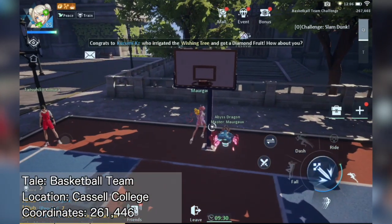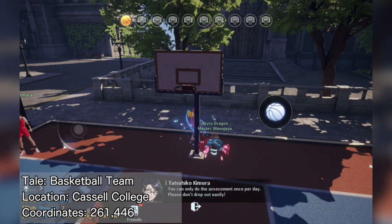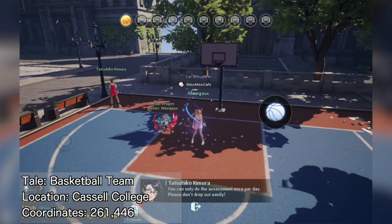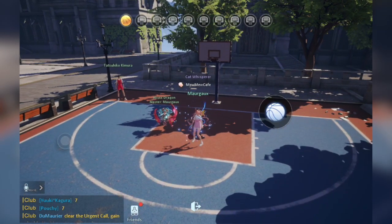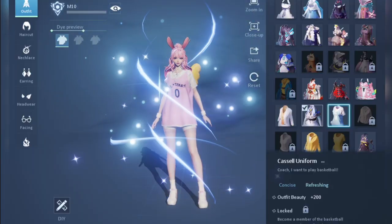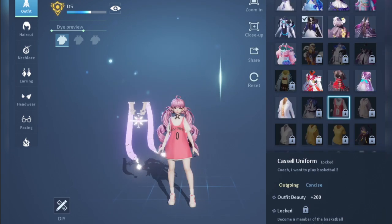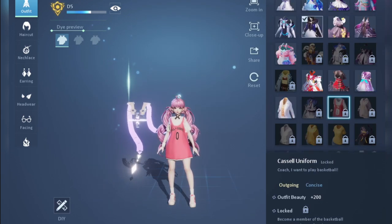On another occasion, you can aim for 10 shots since this will unlock another anecdote: the Basketball Team's Silver tale. This is a Silver tale but I included it here since we're already talking about basketball. You'll also get an outfit once you unlock this — here's how it looks for the male character and for the lolita character.